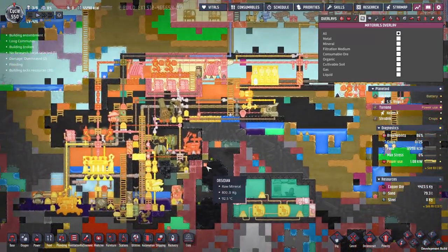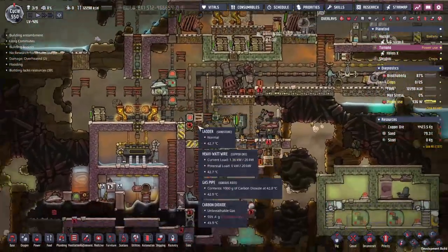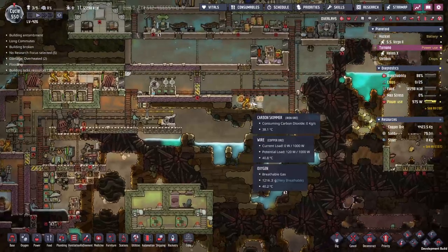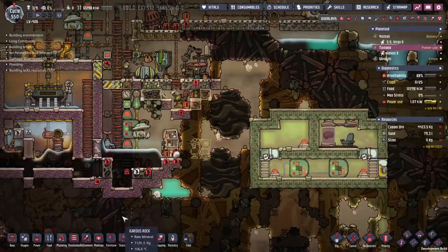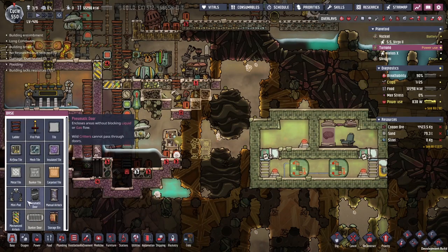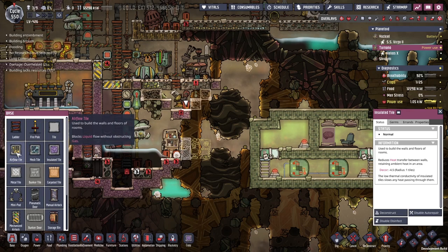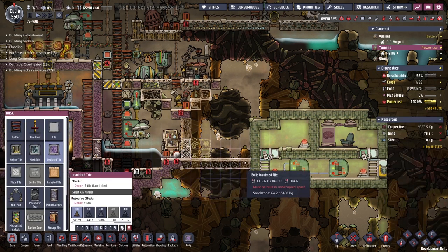The carbon dioxide is starting to tip over into our base. This is pushing the natural gas up, which means none of it can be sorted out. The way we're going to have to deal with this is going to be an industrial one. I'm going to go ahead and put a carbon skimmer here with a pneumatic door just so we can separate these two rooms out, but not have them entirely divorced from each other.